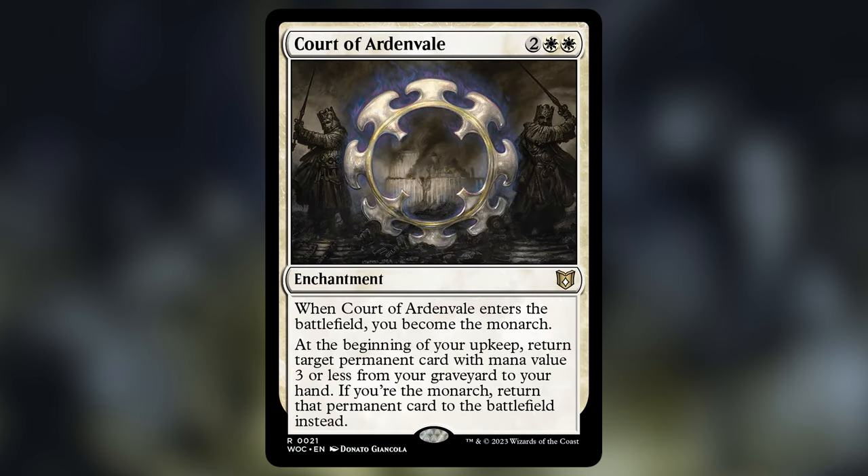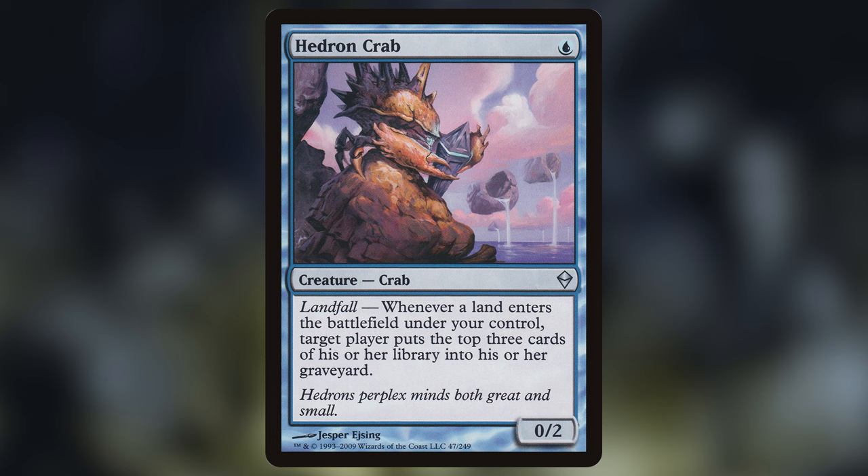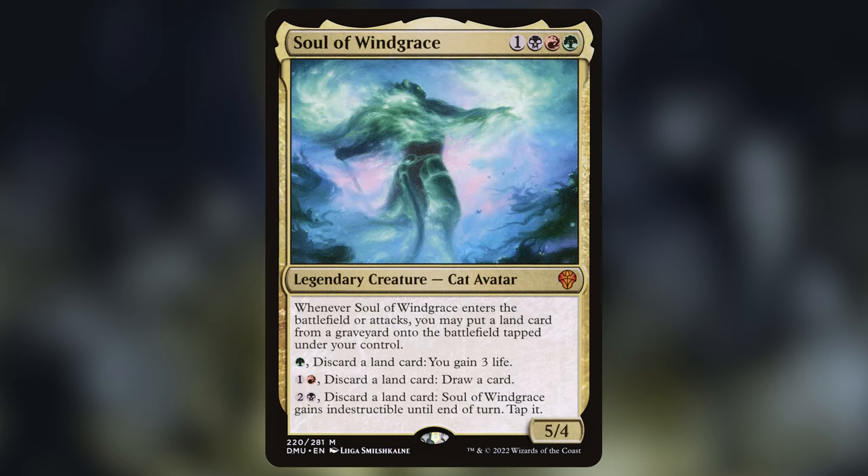Another all-star is the Necrobloom. It gives our lands dredge two in the graveyard, meaning we can choose to mill to return them instead of drawing a card — great card advantage that fills our graveyard and flexibly grabs needed lands. Court of Ardenveld gives the monarch and lets us return permanents with mana value three or less from the graveyard. Dead Bridge Chant gives a big mill upfront and a random card every turn. Hedron Crab continuously mills us for playing lands. Soul of Windgrace lets us return lands repeatedly and can provide draw or life gain in a pinch.